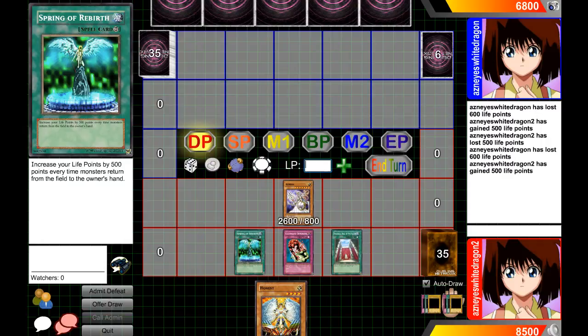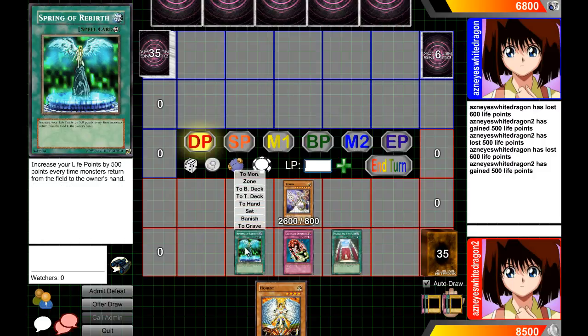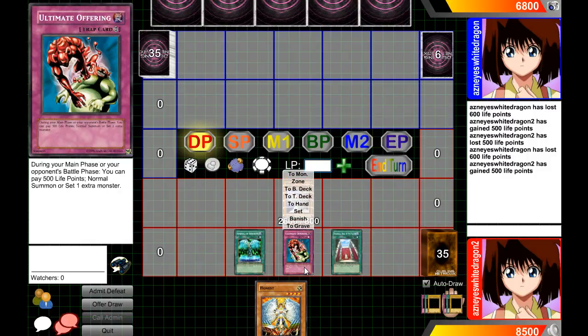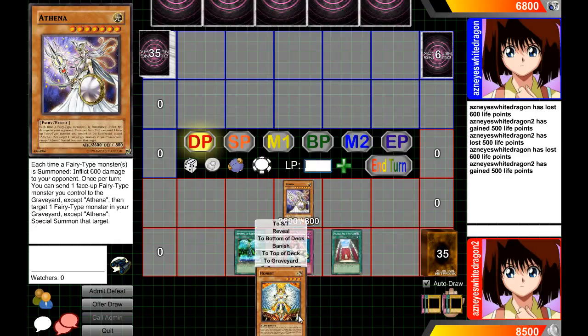There are actually multiple OTKs — if you don't have Athena but have two copies of Spring of Rebirth, you can keep returning Honest to your hand and paying 500 life points. You'll essentially gain 500 each time because multiple Spring of Rebirths stack. The way you win with that variant is by winning on time — your opponent will deck themselves out before dealing the damage needed, and you can heal to an absurd amount of life points.